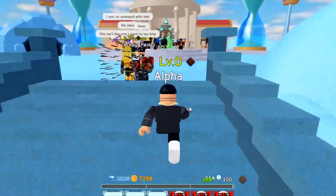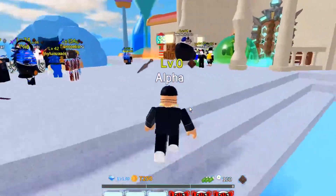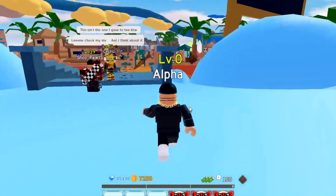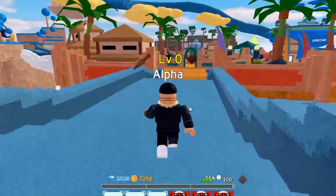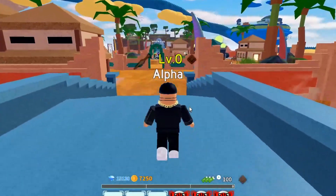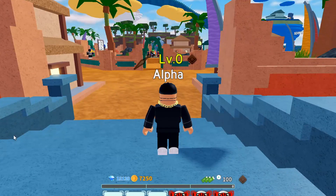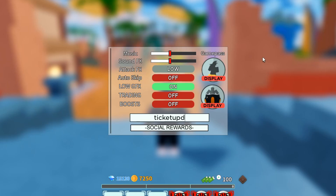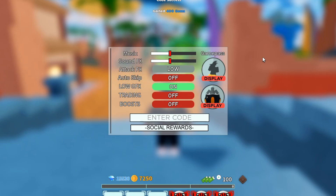So I actually just found out you can sprint in All-Star Tower Defense — I did not know that. It reminded me of a game I was playing two days ago called Anime Mania. If you play Anime Mania, tell me in the comments down below. Anyway, let's go ahead and show you guys all the working codes. Go to redeem codes, and the first one is called ticket update — T-I-C-K-E-T-U-P-D-A-T-E — and that should give you 400 gems.